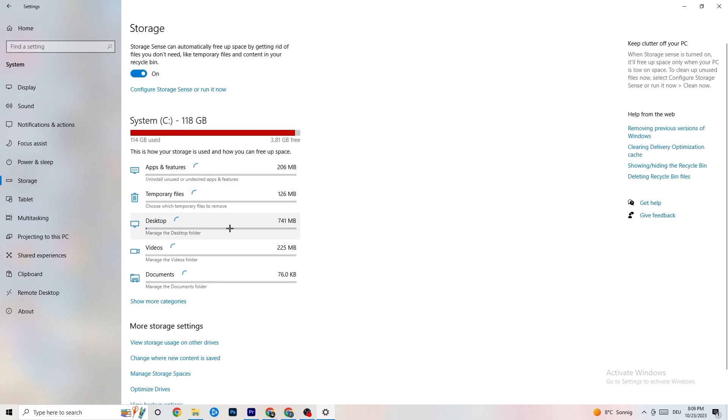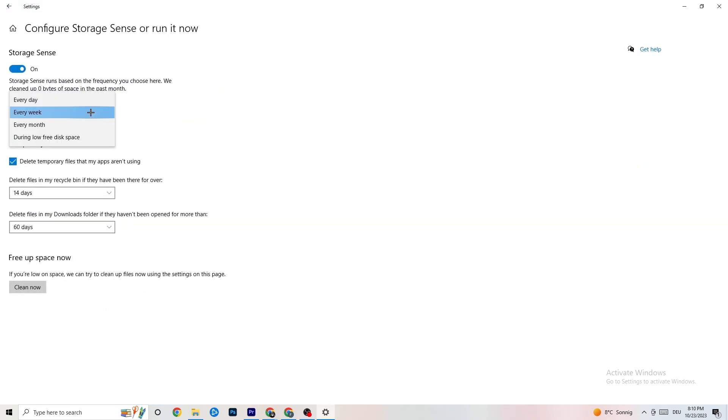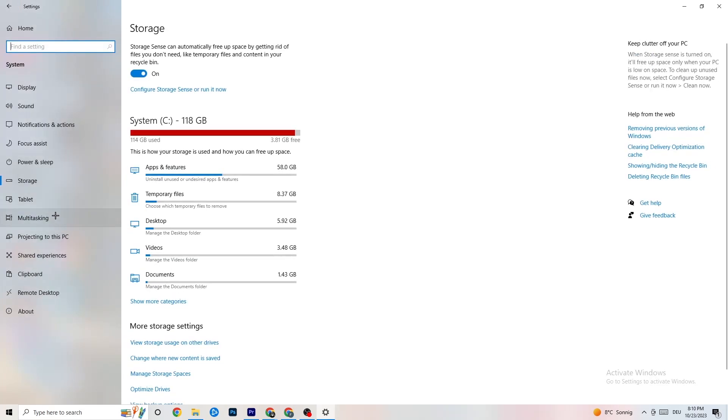Also go to Storage, click on Configure Storage Sense, and run it now. Click Clean Now — it will clean every single trash file currently on your PC. Then go back.